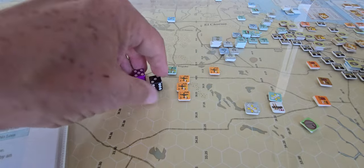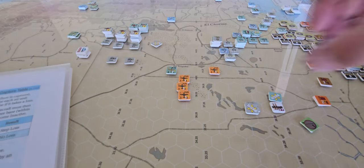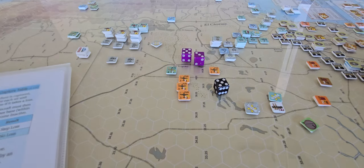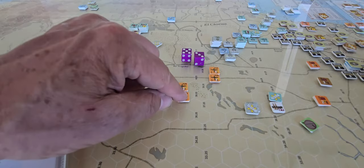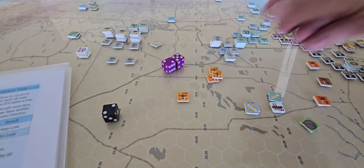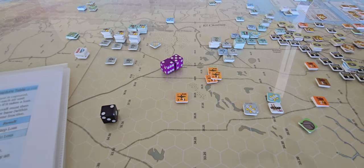An 11 — not an abort for the attacker. Eight or more means the defender aborts: 11 plus 1 is 12, so he aborts. Next roll: no loss, it's an 8 — plus one is 9, defender aborts again, and we roll a five which is a step loss. Then a six giving seven — both abort and go back to their bases, unavailable.